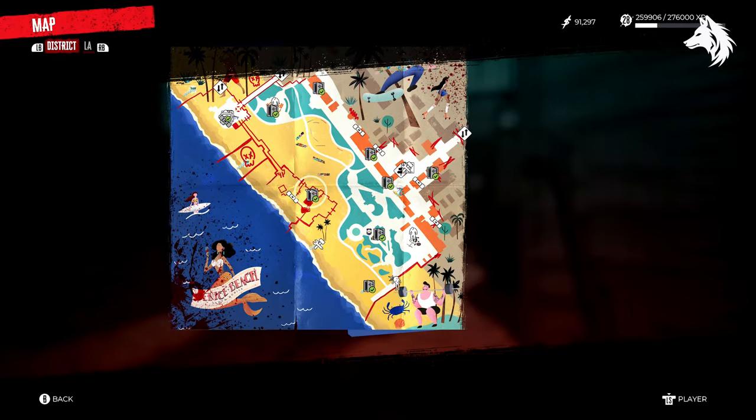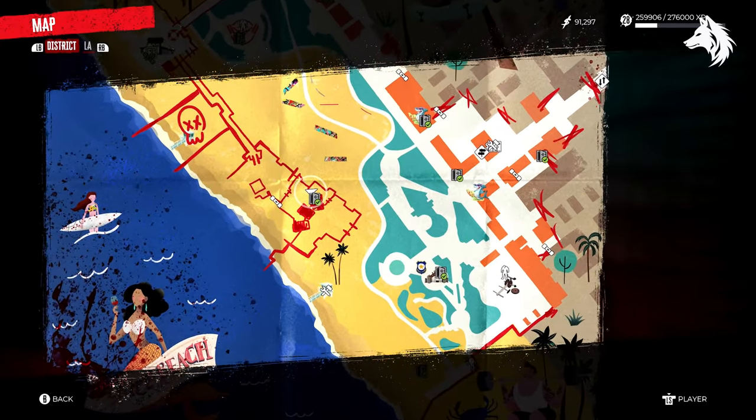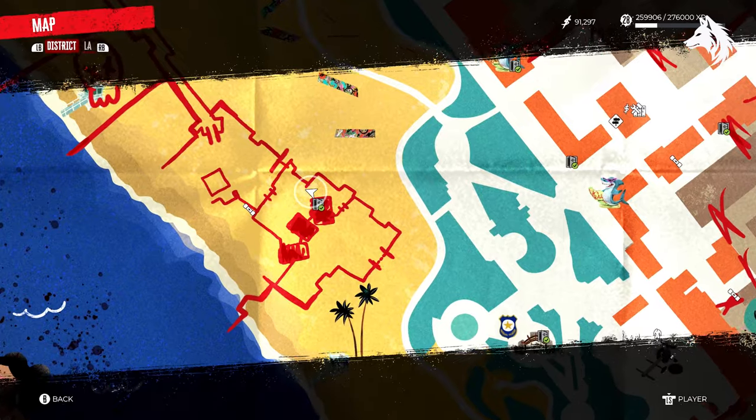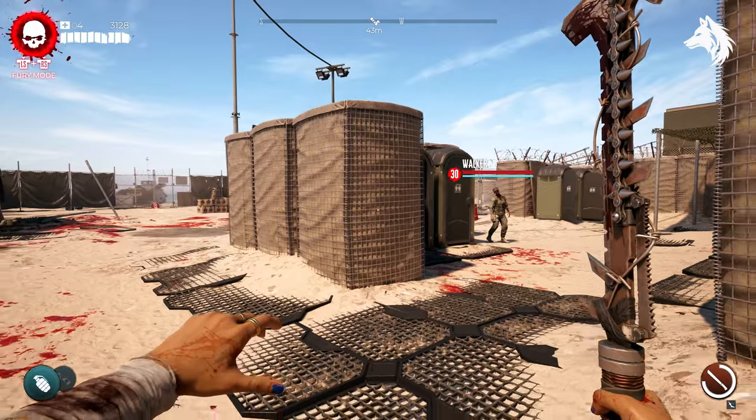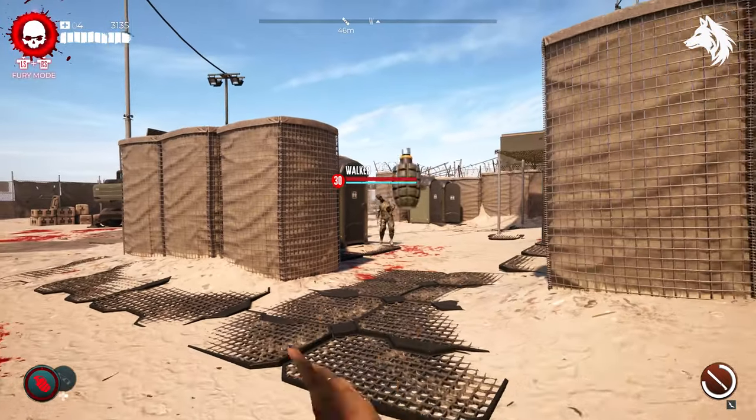To get the gun, head to the barracks on the beach. In the room where the lieutenant lockbox is located there is another lieutenant, Ford, who once killed drops a journal with the location of the weapon and starts the mission Redacted.